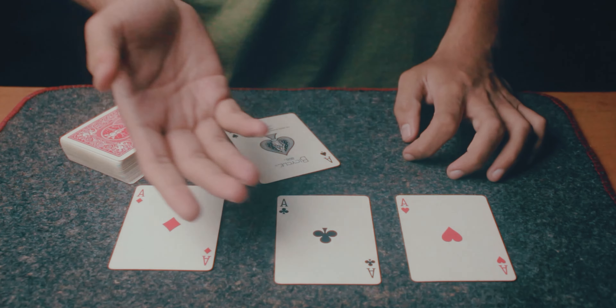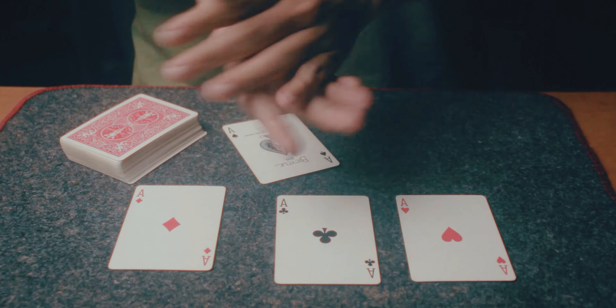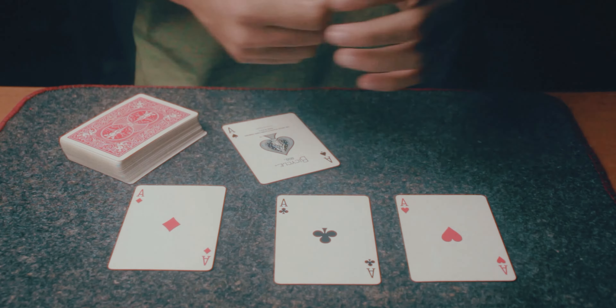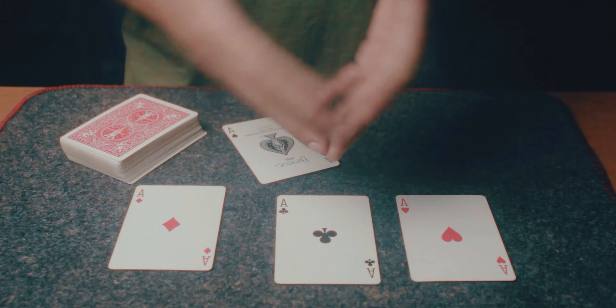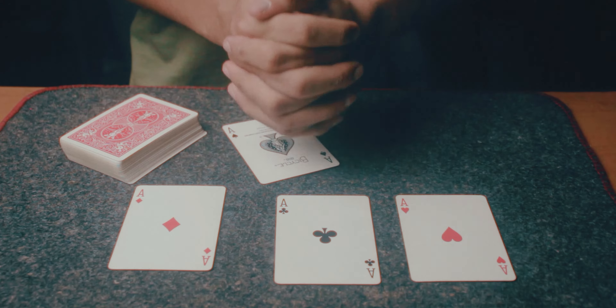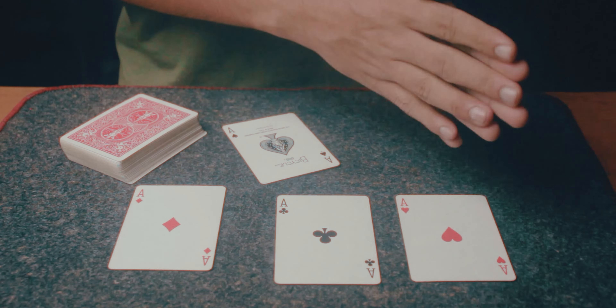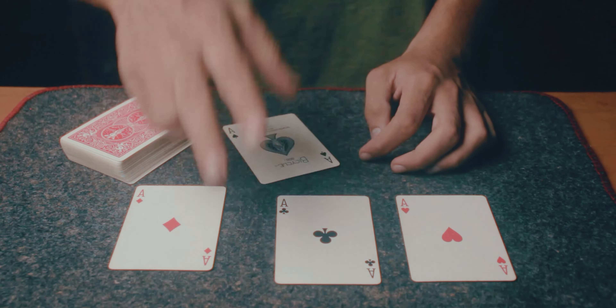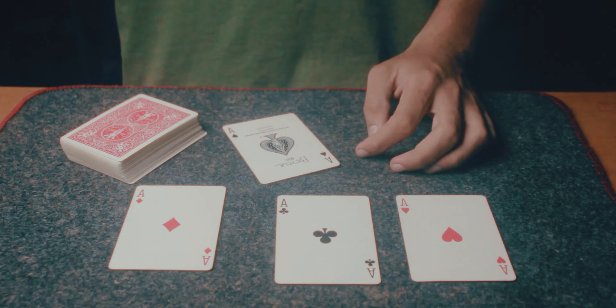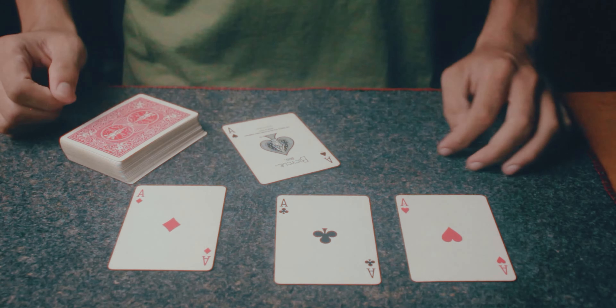You can then show that all three cards have also turned into aces, making it look like the spectators' cards have actually become aces. You say: 'As I told you from the very beginning, the cards you selected are going to be the aces — it wasn't necessary that they were aces from the beginning, but they eventually turned into the aces.' And that is the trick.